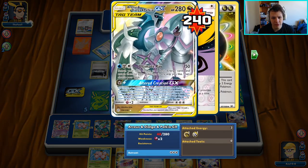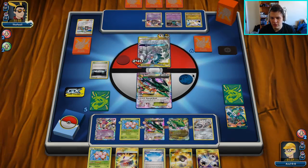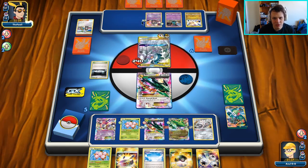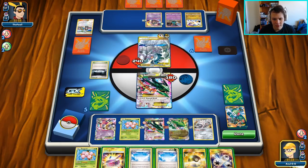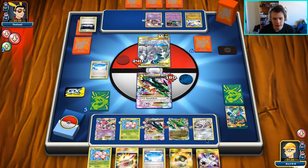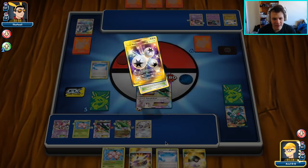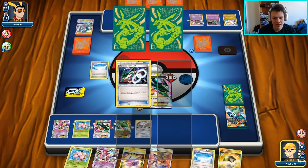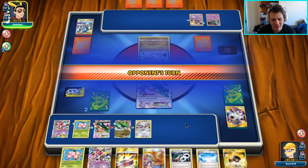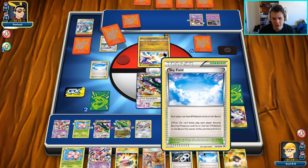Oh no, they got a Choice Band — they are knocking us out. Wait, how much more are they doing? No, they're not knocking us out. They used that, so we can get rid of some of these annoying Pokémon on our bench. They could hit us for 210 — the Choice Band doesn't quite get to 220. But they do have the Choice Band for the next one. There's the Ultimate Ray. We draw another Skyfield — not ideal. Attach this and then Emerald Break for the knockout — we'll get three prize cards. Kind of regretting discarding that Crobat when I did. I guess I could have gotten rid of the Skyfield instead and kept the Crobat in hand to utilize here.